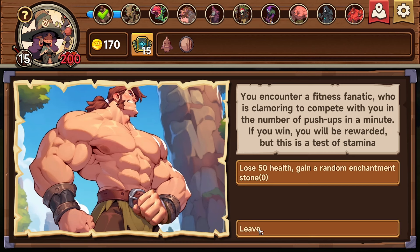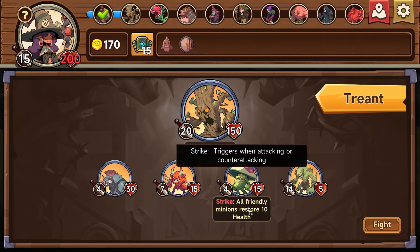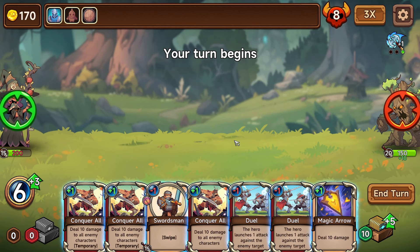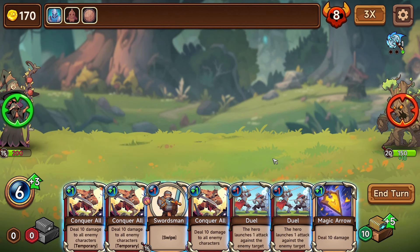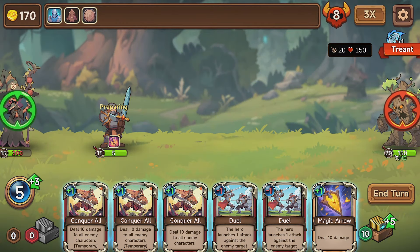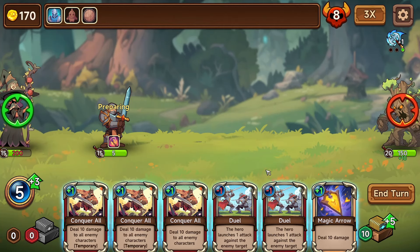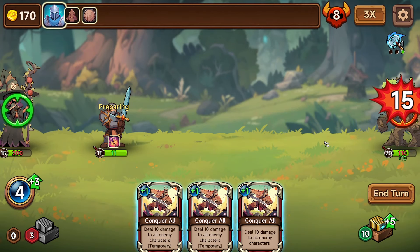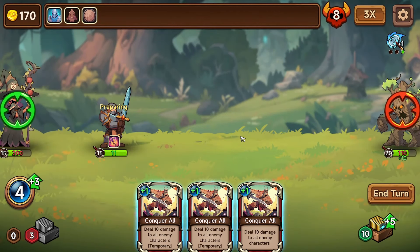We can't do it again, I don't really want to do it too many times. Got a trent — 10 recovery a turn, shouldn't be a problem. This is the temporary thing we got — one person only. Friendly rearmost minion plus one attack. He's doing 20 damage anyway. Are we screwed here? This is a problem. He's got 20 health, we're not going to be able to... what does temporary mean? Okay, so if I end turn do I keep these cards? I guess I do.